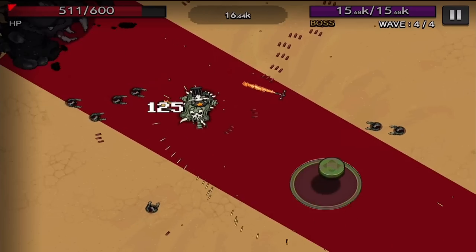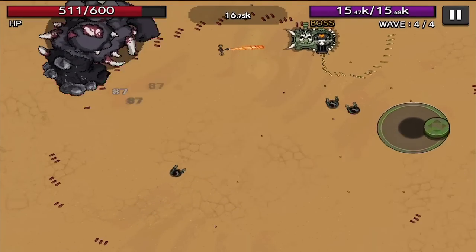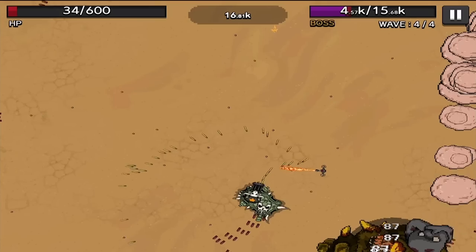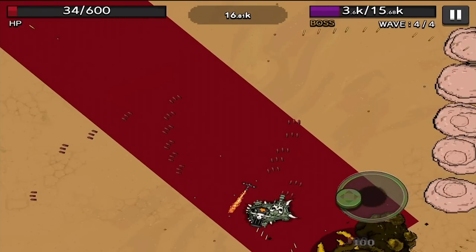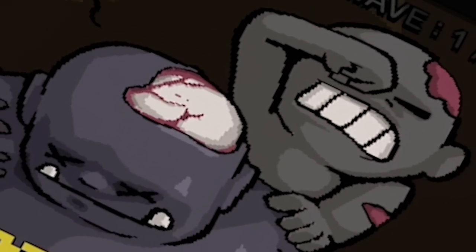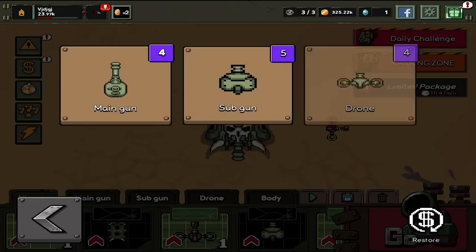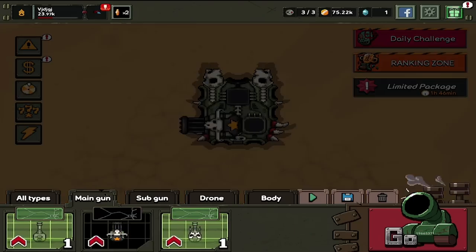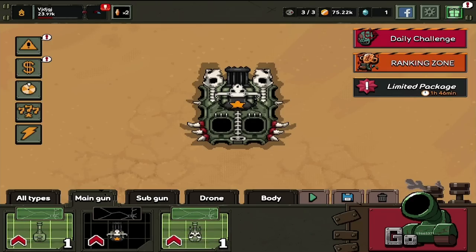Here comes the boss — once again, I feel like we should have everything we need to take him out rather quickly. He will definitely kill us if he touches us though — he does a lot of damage. But so do we; we just need to stay out of his goo. A few battles later, we have enough to buy a better body — which looks like that. I'm not even sure how many guns we can put on it; looks like three of them, and that's fine by me.